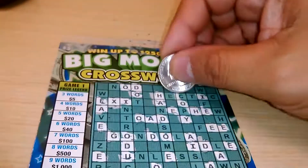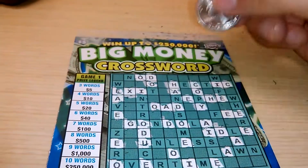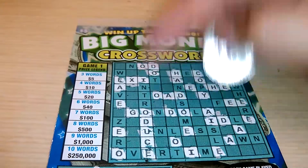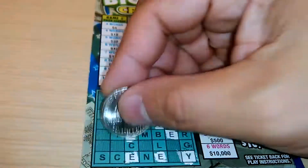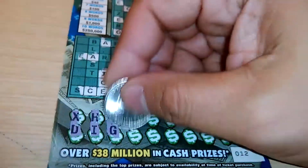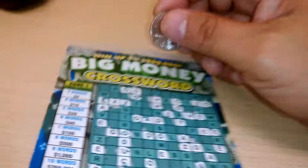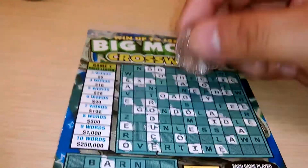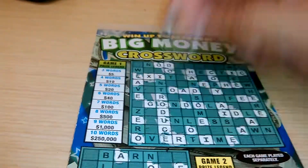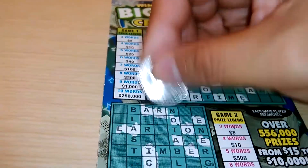Letter C — we've got one C, two C's, and one letter C there. That's a big word. Down below, we've got the word ICE. We need two more down below. There's a vowel, U. Okay, we've got the letter R now — one R, two R's, three R's. Down below, we have one R, two R's.